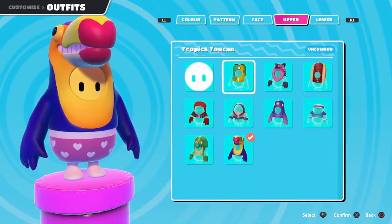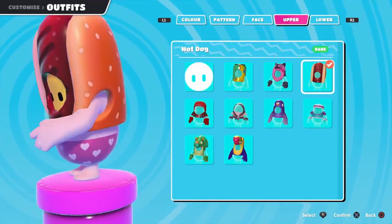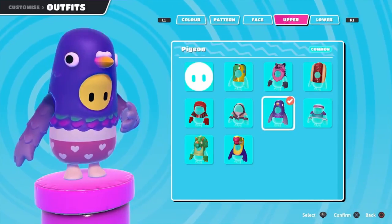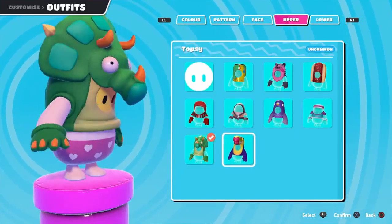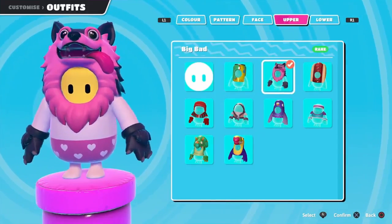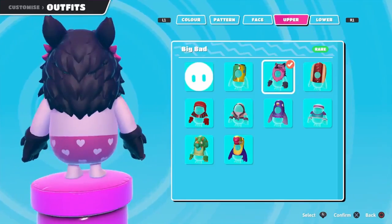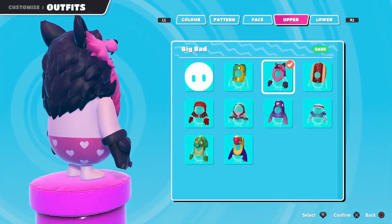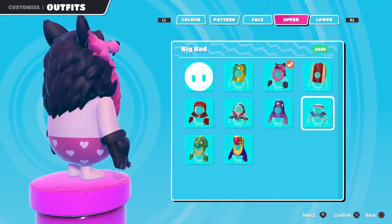So far I've got the Banana Water, the Big Bad, not the Hot Dog, the Rookie, the Pigeon, the Ninja, the Little Eager, Topsy, and Toucan. I don't think you can get the Big Bad anymore — it's going to be a pretty rare skin because it was only for people who downloaded the game during the first week it came out. So yeah, it's going to be a pretty rare skin and I'm excited about that.